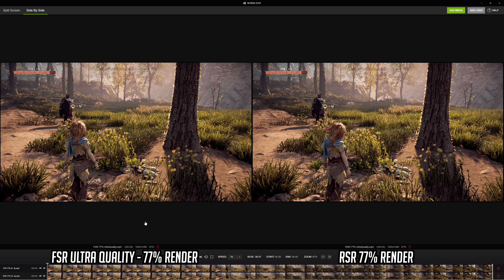Footage showing FSR and RSR was recorded using an RX 6600 XT, while footage showing NIS and DLSS was recorded using an RTX 3060. Let's dive right into the image quality comparisons. The tool we're using for all comparisons is NVIDIA iCAT, which I find is a really handy way to compare up to 4 different images or videos side by side. We are starting in Horizon Zero Dawn and the first comparison is FSR vs RSR.